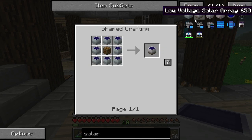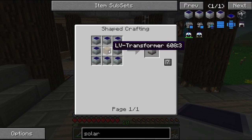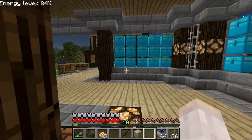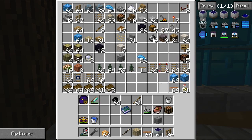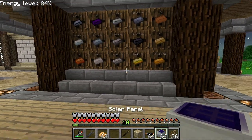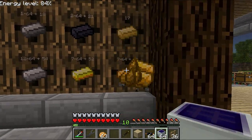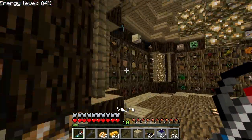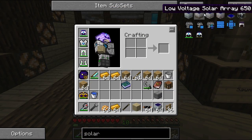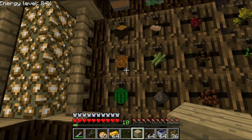Let's make a low-voltage solar array. You need eight solar panels so we can make eight of those, and then one medium-voltage solar. We need more copper cables and LV transformers. For LV transformers we need three stacks of copper. We'll need a lot of these. Do not hit it with the Vyra.